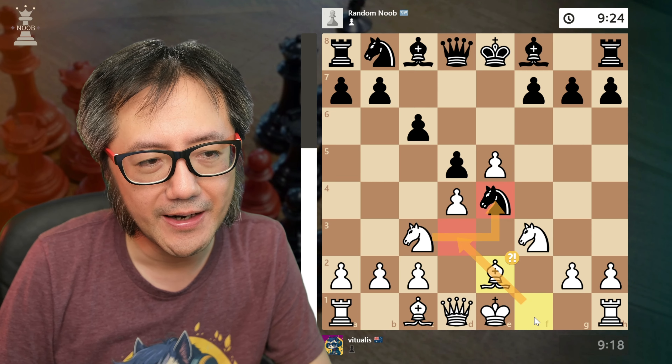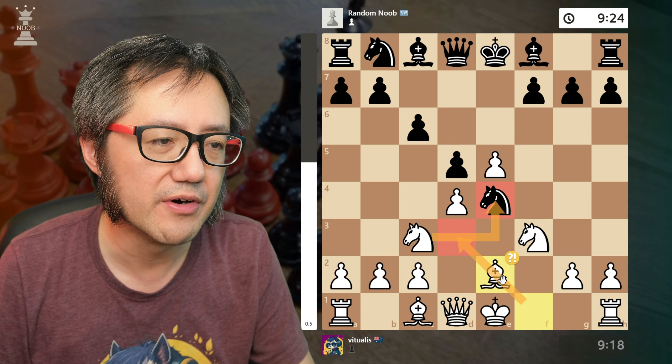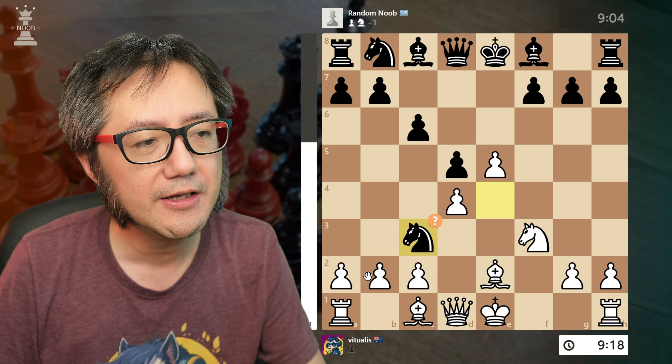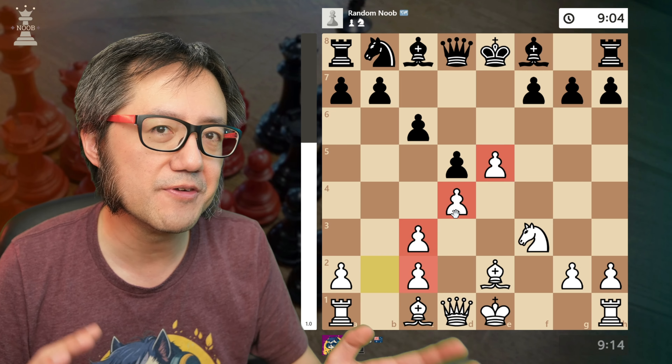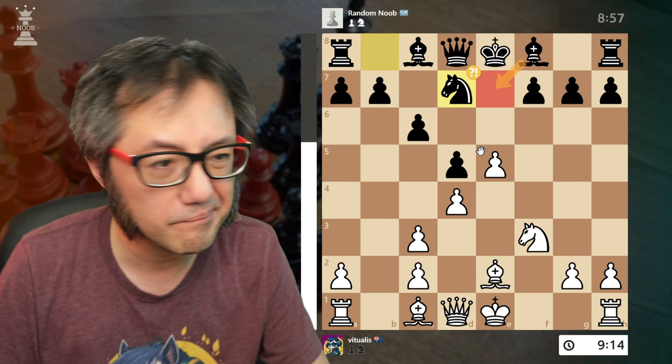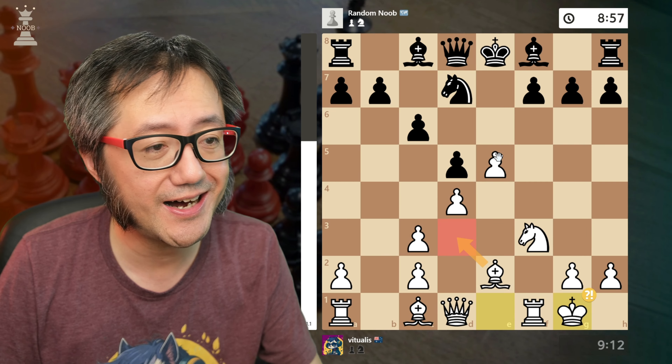They take — that's fine. I just develop my bishop. They capture back. Not being afraid in Vienna game positions to build a strong center pawn complex, I develop and now short castle.